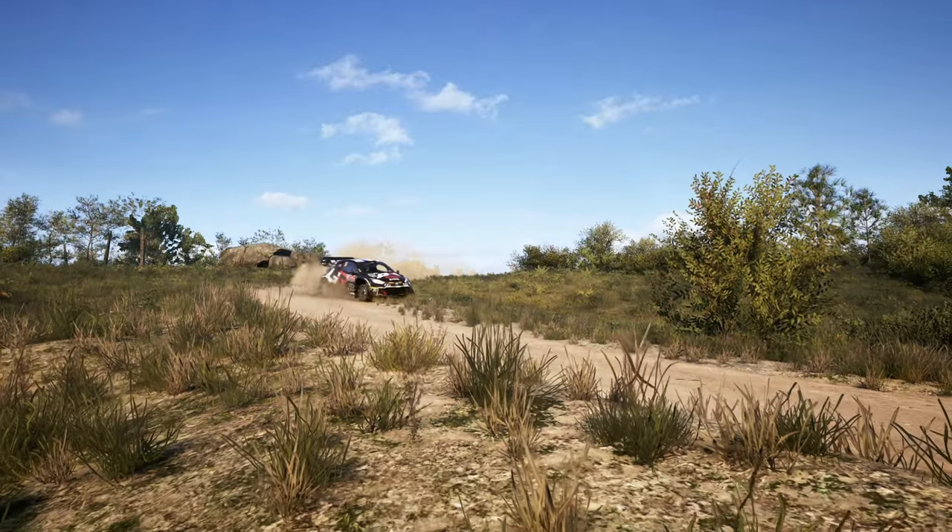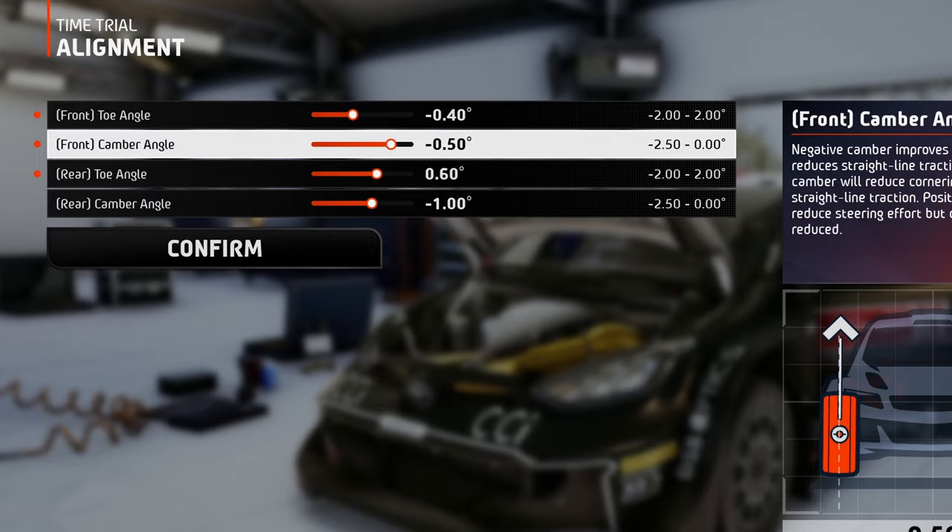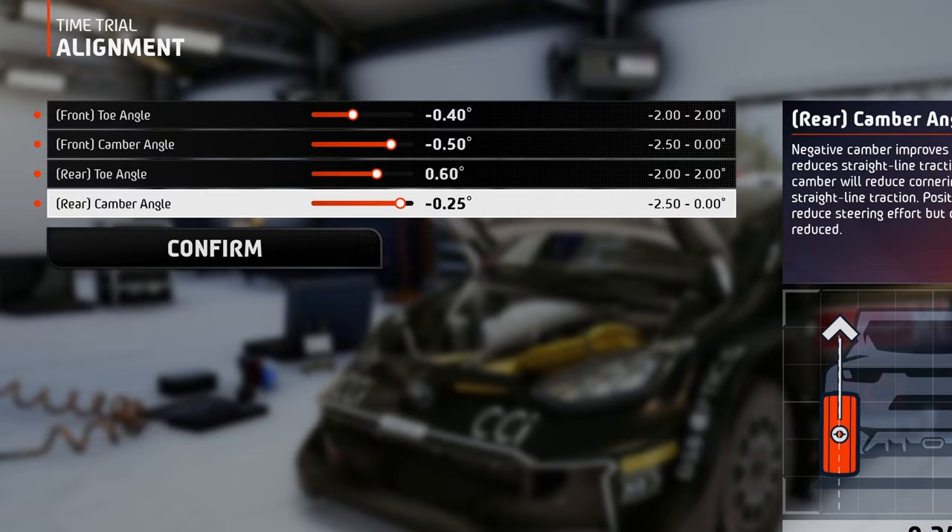Here on the dirt tracks, the surface grip is significantly lower compared to the asphalt tracks, so the deformation of the tire is really small, which will lead us to small camber values.